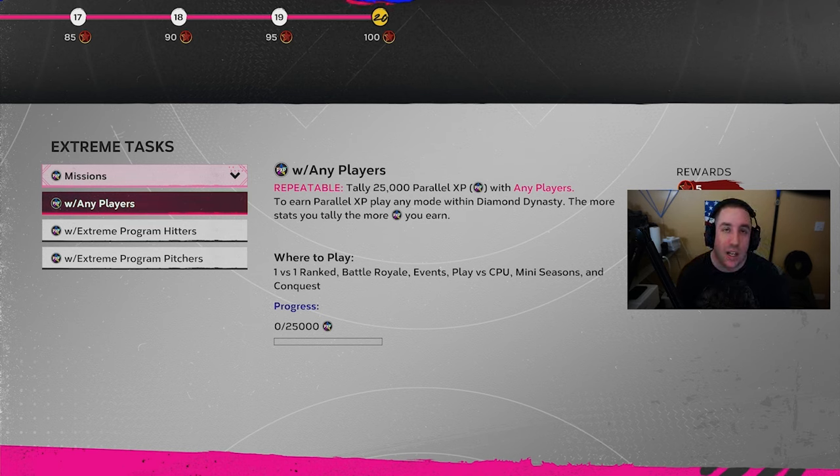If you get 25,000 PXP you get five stars. How do you get PXP? Plate appearances — you don't even need to get a hit, you can strike out every single time. If you play in the event online, you get more PXP than offline, so it benefits you to play online. Yes, it's going to take a lot longer to reach 25,000 parallel XP, but you can get there, and any hit helps you out.